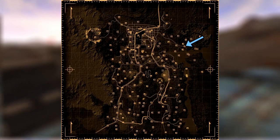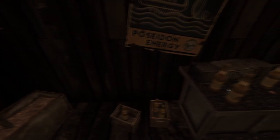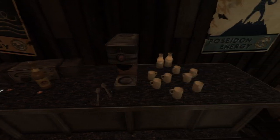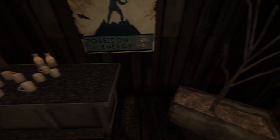Next up is Bitter Springs. There are two caps at this location. First head into the office and on the sideboard next to a ham radio and a coffee machine will be the first cap. The second cap can be found nearby next to the ham radio underneath a Poseidon energy poster.